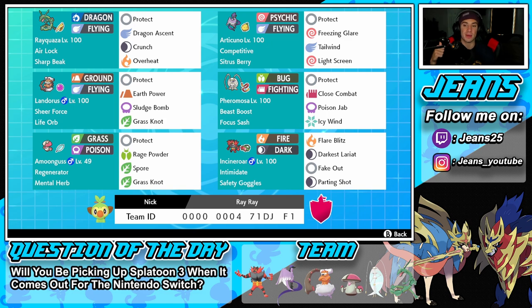Middle left is Landorus, a heavy-hitting Pokemon for this team - Sheer Force ability, Life Orb as item. This thing hits like an absolute truck; it's been all over the meta. Moveset: Protect, Earth Power, Sludge Bomb, and Grass Knot. Next is Pheromosa, an ultra beast who never gets any love but is one of the fastest Pokemon in the game. Beast Boost ability, Focus Sash as item, with Protect, Close Combat for STAB, Poison Jab as coverage, and Icy Wind for speed control.